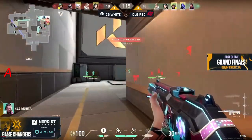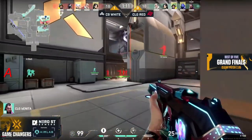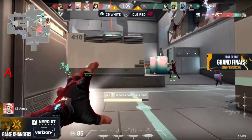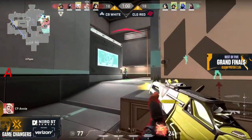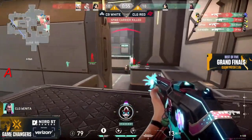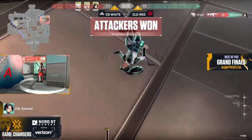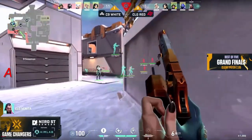Bonita makes this flank and makes it snappy — she might take Addy by surprise. It's very difficult for C9 White right now. They had the recon dart to ping out some players for CLG Red, but now the turret knows there's a flank too. They have to push very quickly into the site, and it pays off — they drop down three. But Bonita is still on this flank and couldn't capitalize on the second player — it's only going to leave Animal on her own in a three versus one.